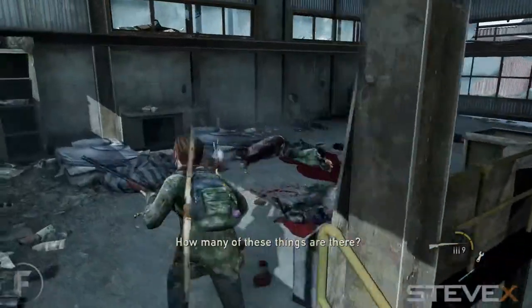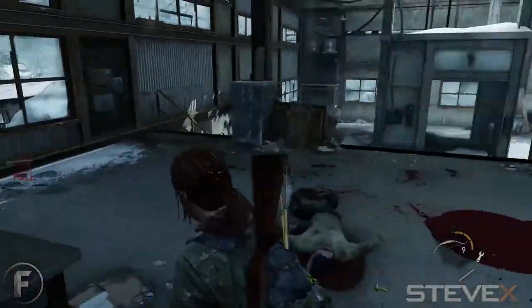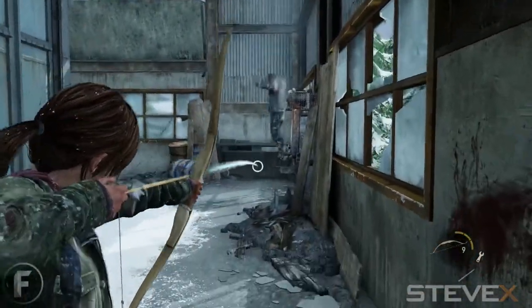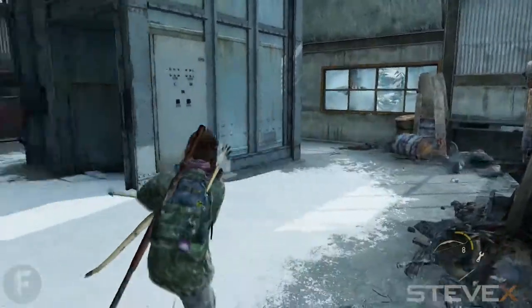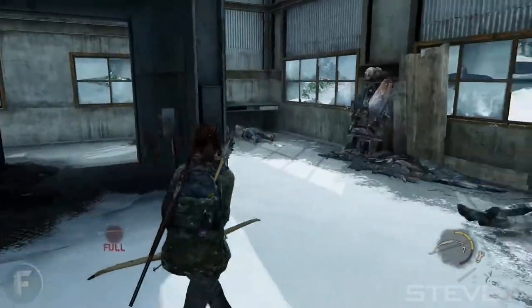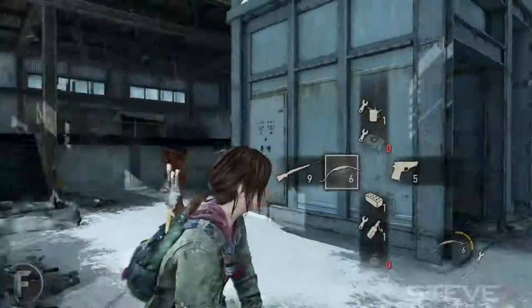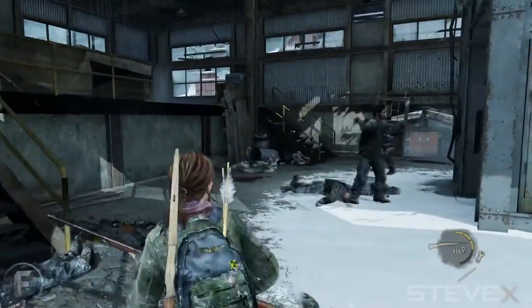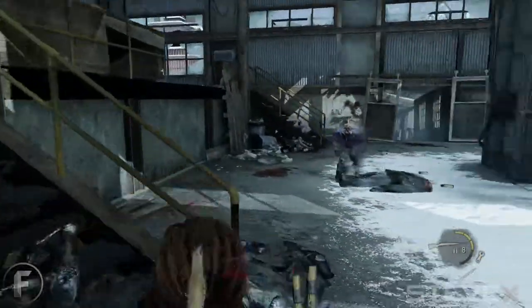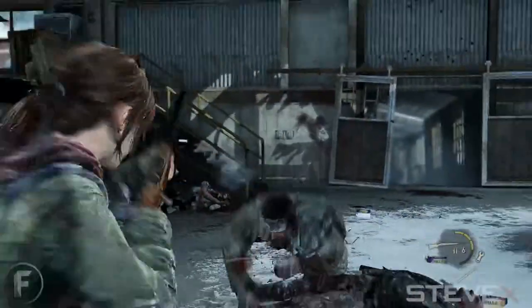That's the first wave. Once you've cleared it, the next wave starts - they talk a little, giving you just a few seconds to pick up supplies. The first guy comes out behind you through the window, then another comes out the door. I use the bow and arrow here to save ammunition for other things. I notice David's got some of them, so I'm focusing on the clickers that are showing up - use the hunting rifle, don't mess around with weapons that won't kill them in one shot.